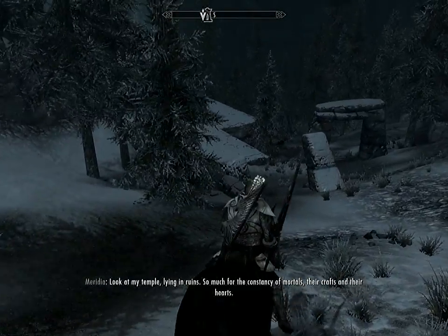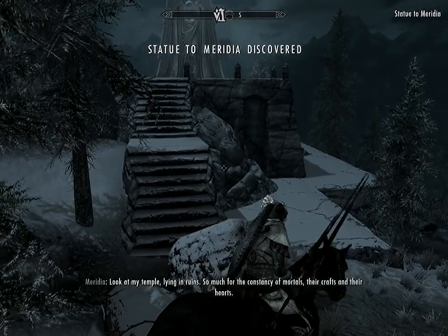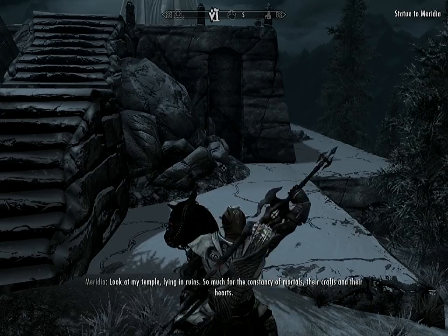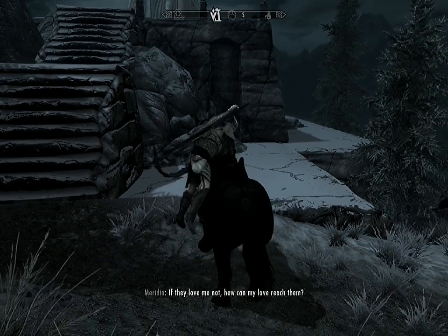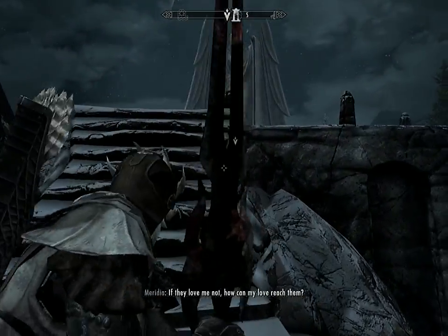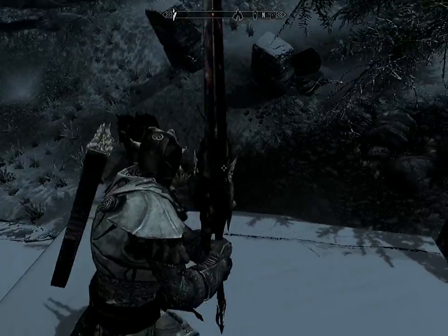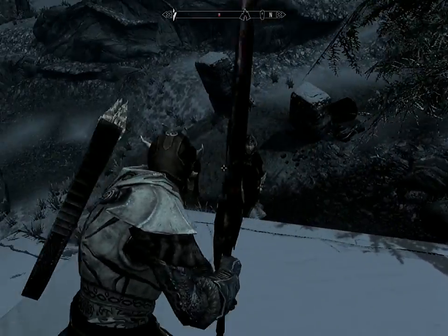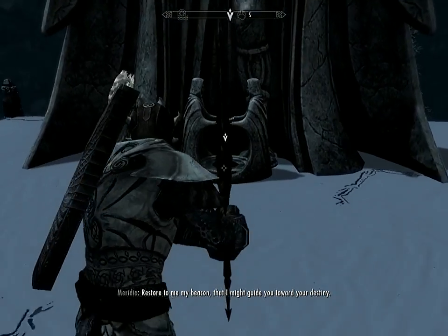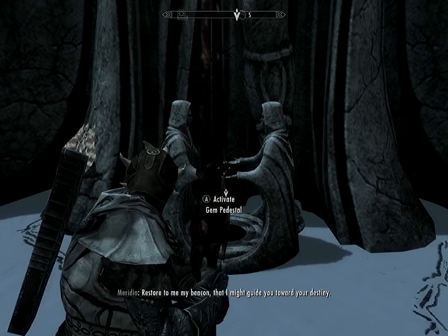Meridia: 'Look at my temple lying in ruins. So much for the constancy of mortals, their crafts and their hearts. If they love me not, how can my love reach them?' Oh, Lydia came — the other one's probably playing with all the bad guys. Meridia: 'Restore to me my beacon, that I might guide you toward your destiny.'